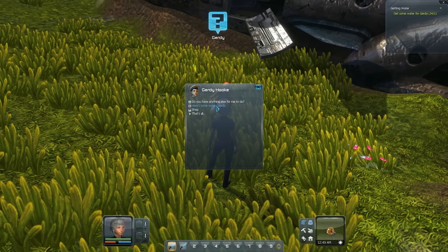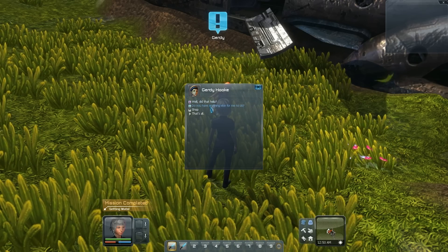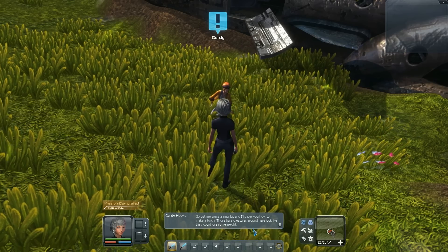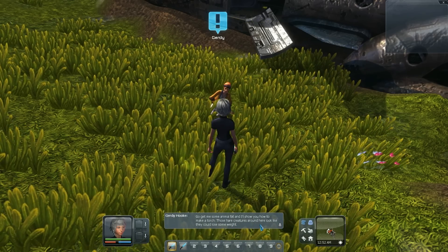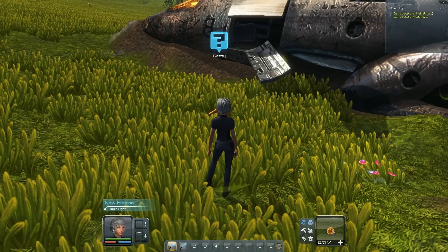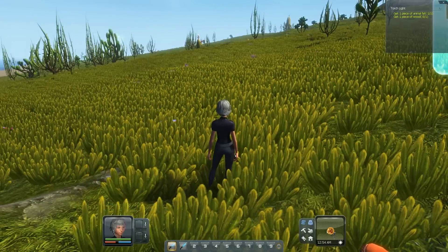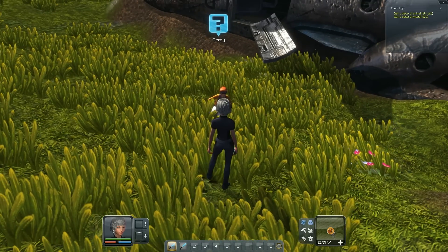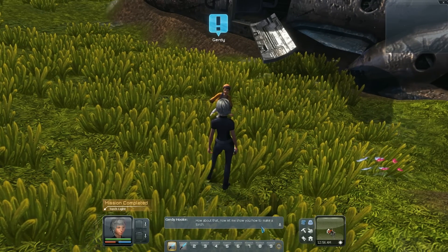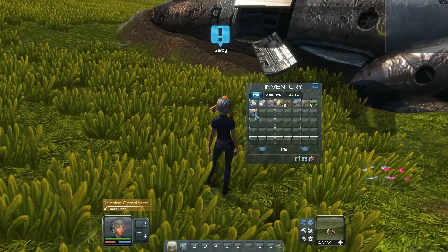Can I help you? Yes, Gertie, here you go — here's some water. Actually, do you have anything else for me to do? Animal fat and I'll show you how to make a torch. Those hair creatures around here look like they could lose some weight. Actually, I already got animal fat from killing one of the stags, so I don't need to kill one of the hares. Here you go, Gertie. Show me how to make a torch. She gave me a script. Alright, anything else?